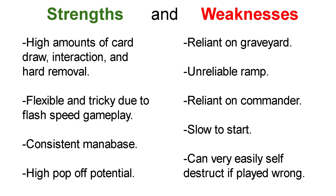Let's talk about the strengths and weaknesses of the deck. For a mono-white deck, this deck has a high amount of card draw, interaction, and hard removal. Gandalf letting you play cards at flash speed also makes the deck flexible and tricky to deal with. Because the deck is mono-white, it has a very consistent mana base and it is very hard to get mana screwed. And because of the combo nature of the deck, there is a high pop-off potential.